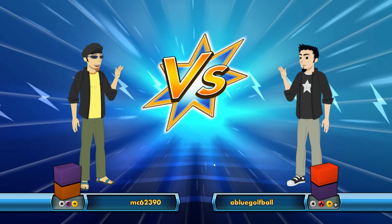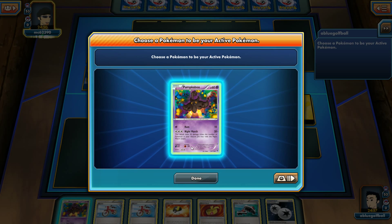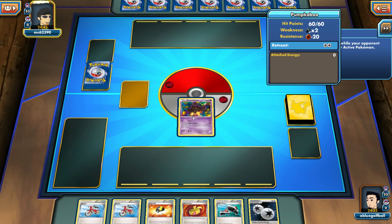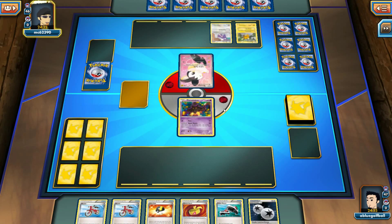My opponent made some pretty wise decisions to try to stall, but it couldn't work. Next match — my opponent flipped heads and we'll be going first. I get a Pumpkaboo. We can play the DCE on the Pumpkaboo, or save it. I like my hand — we have a lot of opportunities to draw cards with the Ultra Ball.